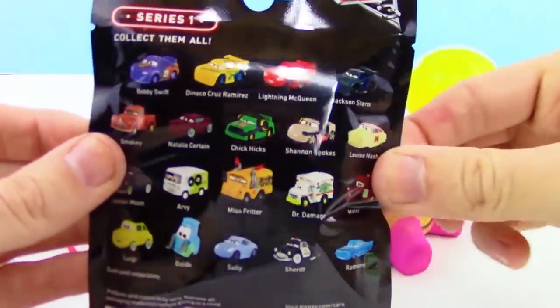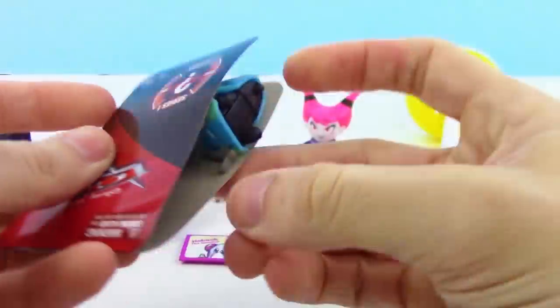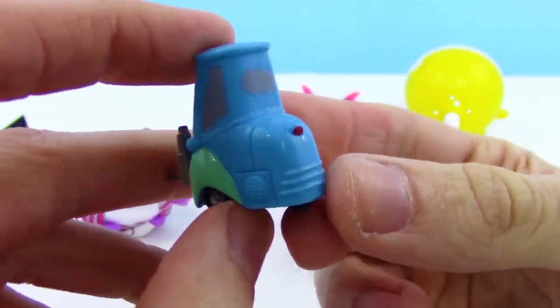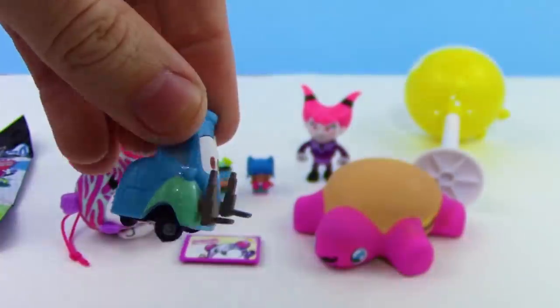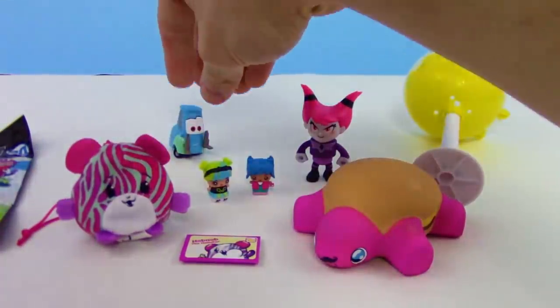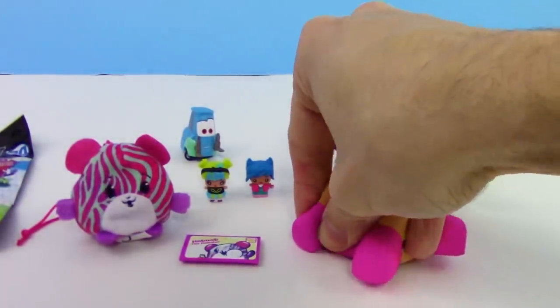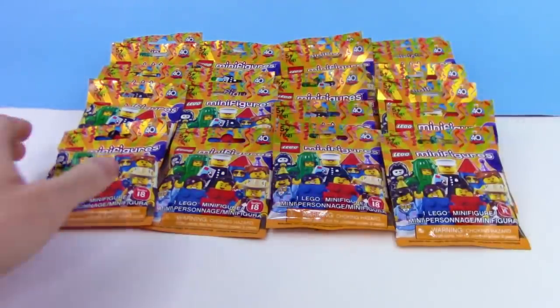They make it hard to feel which one to get with that cardboard piece inside. Looks like we got Guido — the forklift or auto body guy! That's cool. Pretty decent haul today — we got the rare, the Cars guy, the Mini Mixiqs, Sly Jinx, and the hamburger turtle squishy. Love squishies!